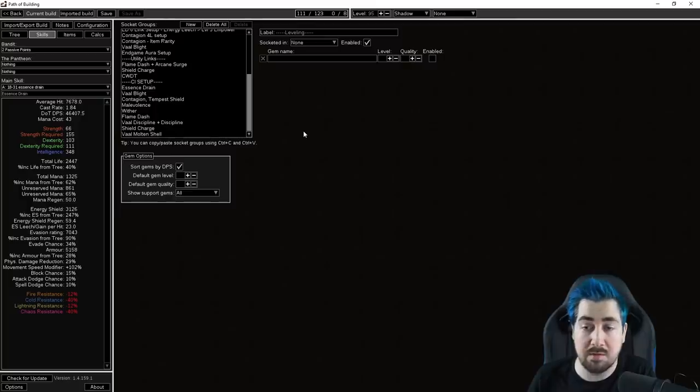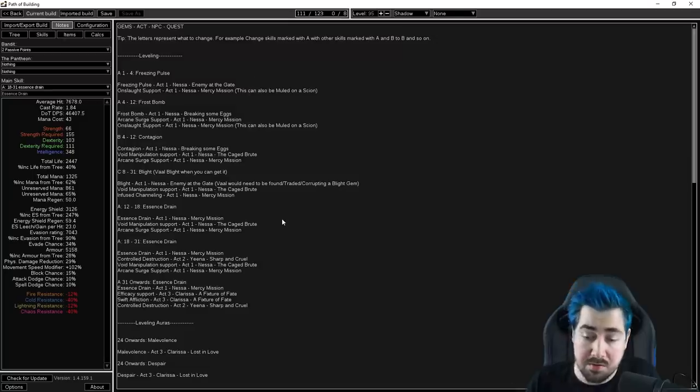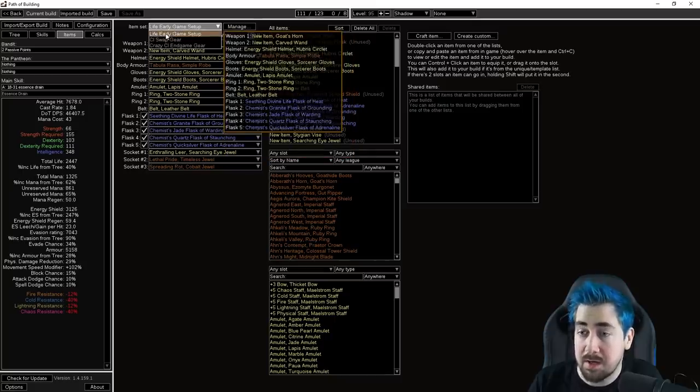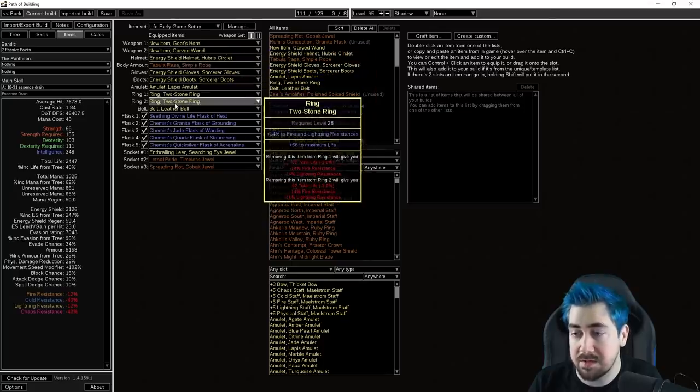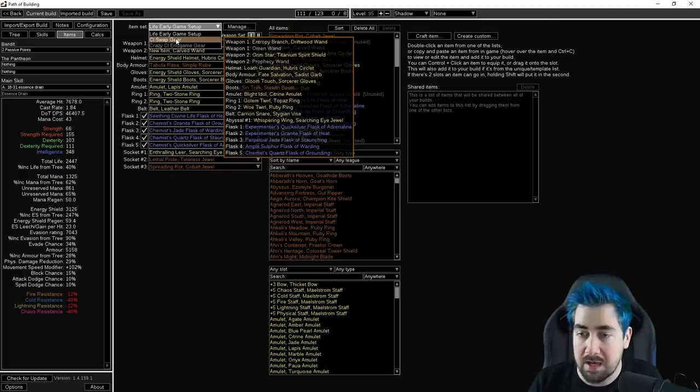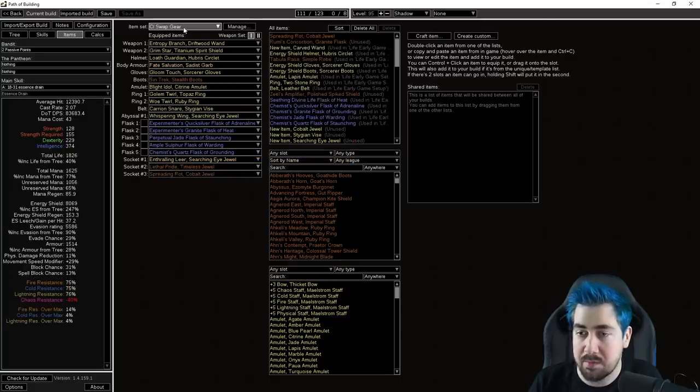The life version is extremely easy to fit all the gems. The CI version is a little bit harder — the first thing you might end up not having room for is being able to self-cast Vaal Spare. That's also harder to craft now than before because they've removed some of our fossil crafts. The notes section has a lot of information if you're not sure where to buy gems.